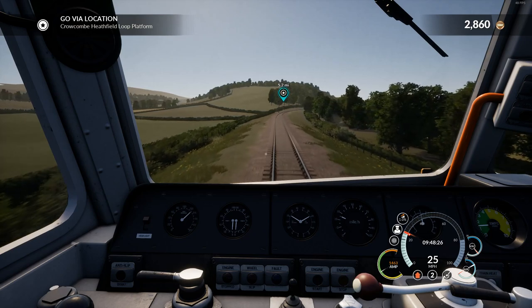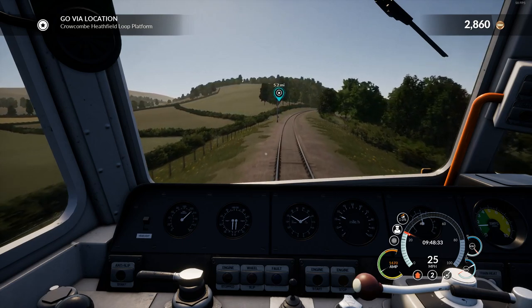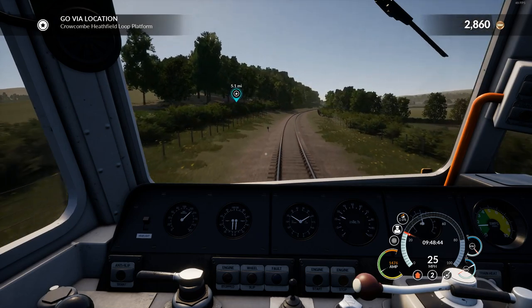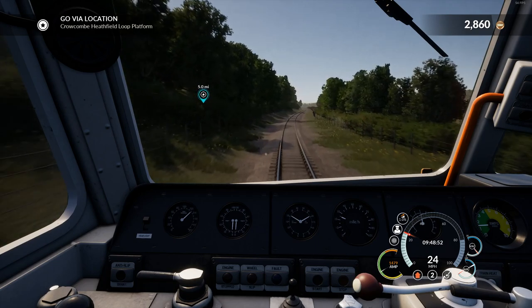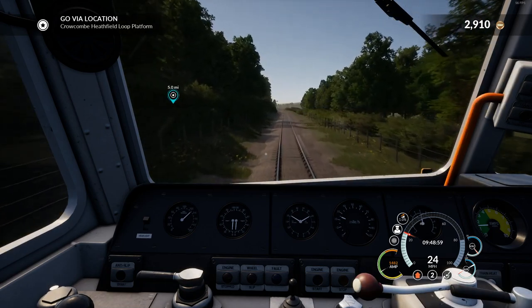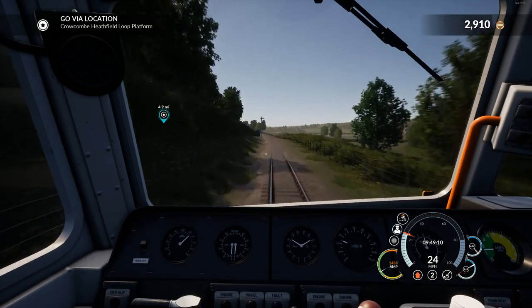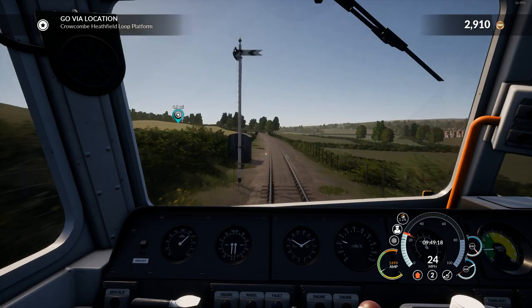We are climbing - one percent grade, quite a reasonable climb. I believe the steepest a locomotive can climb is four percent. As somebody pointed out, the percent grades basically means one percent equals the track goes up a foot every hundred feet. So four percent would be four feet every hundred feet, which is actually quite steep considering trains don't have a lot of traction - it's metal on metal. I believe the Cajon Pass in California is 2.5 percent, one of the steepest passes, and they have four or five locomotives hauling trains up. That's where the Cajon Pass disaster happened - a train lost its brakes on the way down and went rocketing off the tracks onto a bunch of houses.